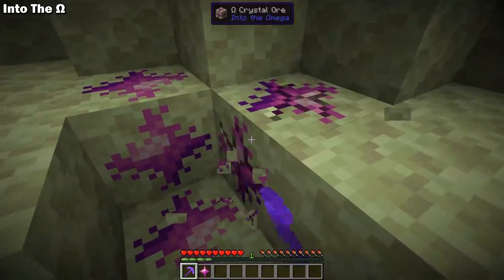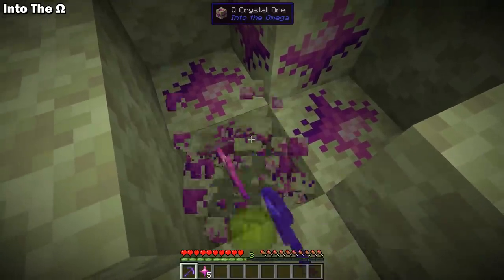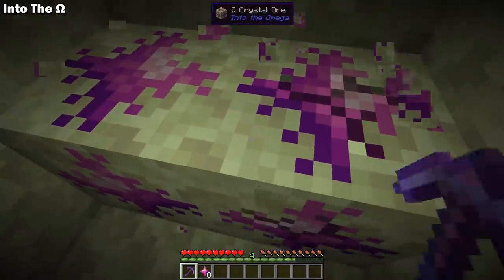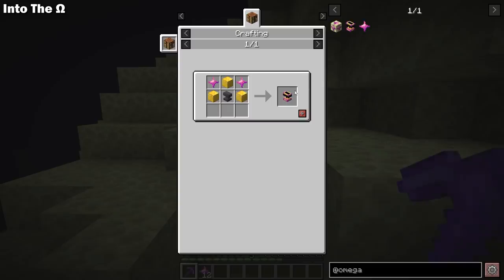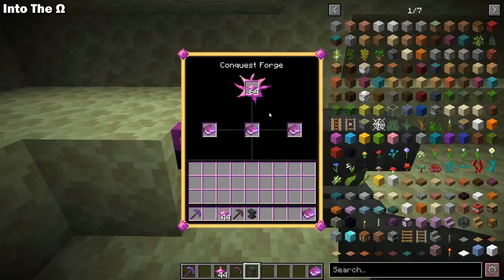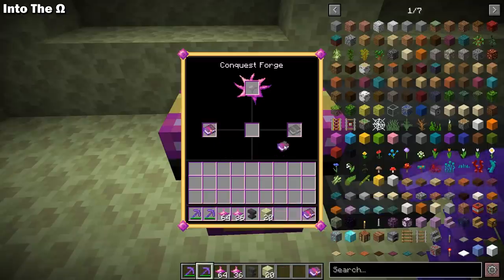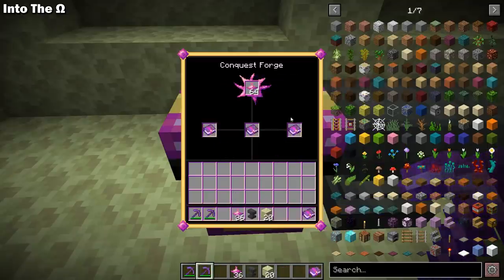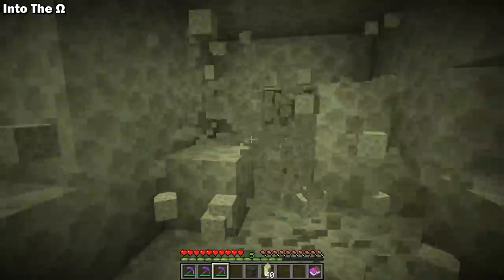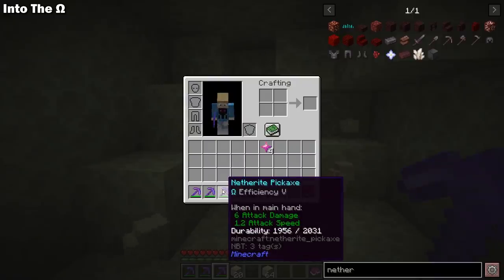Into the Omega is a 1.16 Fabric mod that allows you to limit-break vanilla enchantments to make them more powerful. You need to find Omega Crystal ore in the End to get Omega crystals, then use them in a conquest forge along with two max-level vanilla enchanted books to create a level 1 Omega version of that enchantment. A level 1 Omega enchant equals the highest vanilla level plus one — so a level 1 Omega Efficiency is equal to vanilla Efficiency 6. You can keep upgrading Omega enchants until you've reached the Omega version of the vanilla max level.